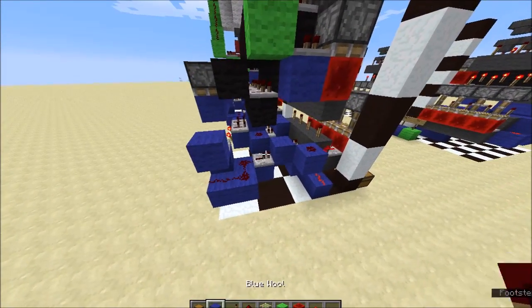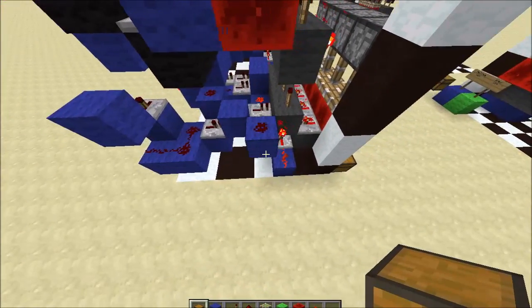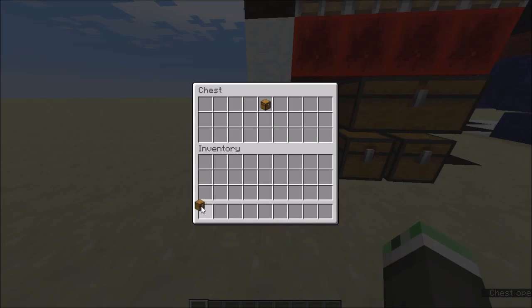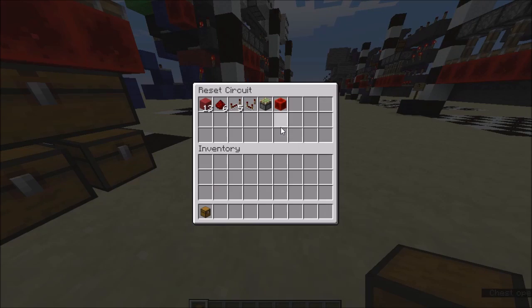That is the next state logic done, with your little one-block output there. We're going to move on to the next step — the reset circuit. You're going to need these blocks. This one's pretty fast and pretty simple.